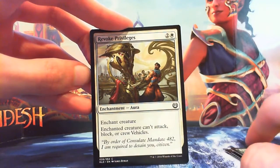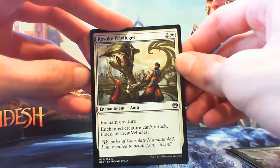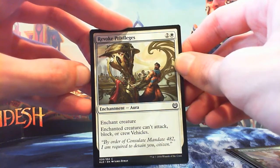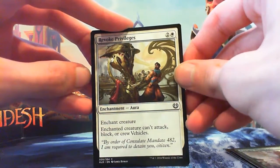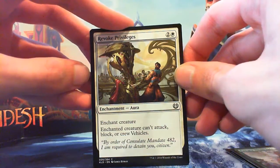Revoke Privileges — 2 and a white for an Enchantment Aura. Enchanted creature can't attack, block, or crew vehicles. If you want to lock down one of their big dudes, such as a Cowl Prowler, this just works — it just locks down one of their creatures. Not bad.